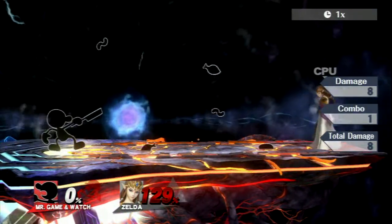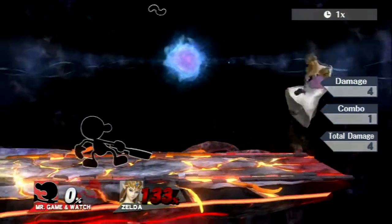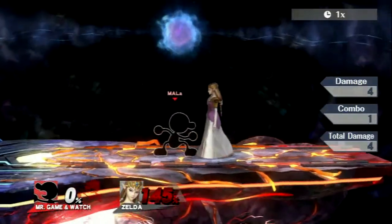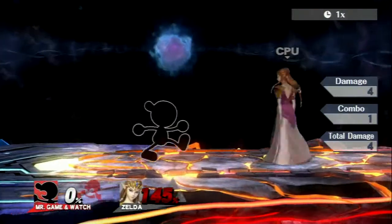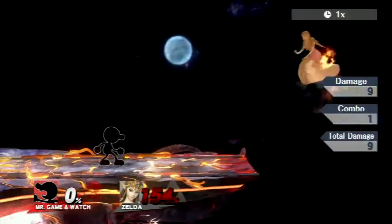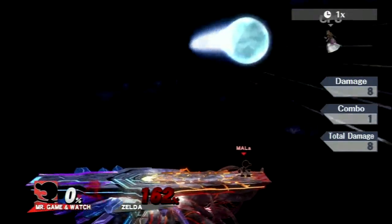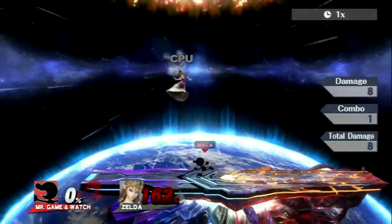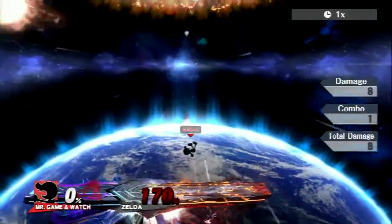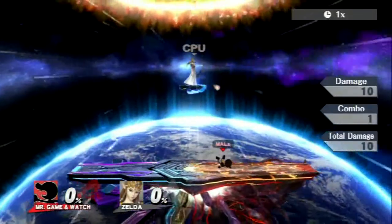His basic B move throws a bunch of cooking items at people. As you can see, there are more items initially and then it slows down a bit, and they'll hurt people. His side B is weird — there was an event match I did yesterday that really showed it off. That's his dash move, by the way — he trips.